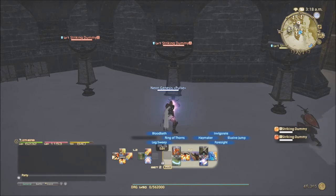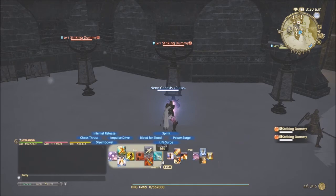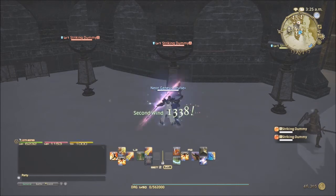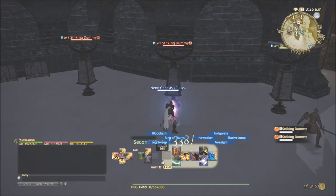If you're starting to take damage in AoE, pop Bloodbath and then use Doom Spike on all the enemies — it heals HP from every enemy you're hitting. Second Wind I use when I obviously need it. Foresight I use in fights like Garuda Hard or Garuda Extreme where big AoEs are going out, just to help the healers not have to worry about my health as much.